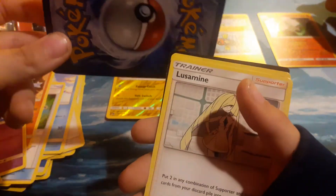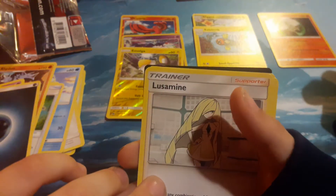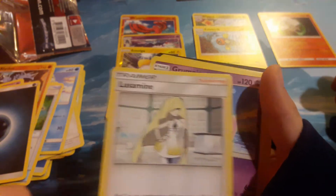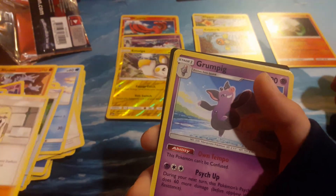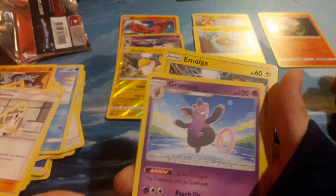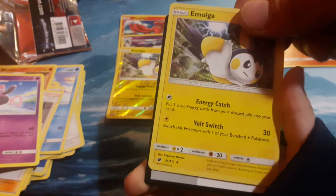Blue Energy — I think we already had a blue energy. Luzamine. That's a lot. I think she goes in this pile, right? Mm-hmm. Very good. Grumpig. I'm not a regular Volcanion — it's like that one there.